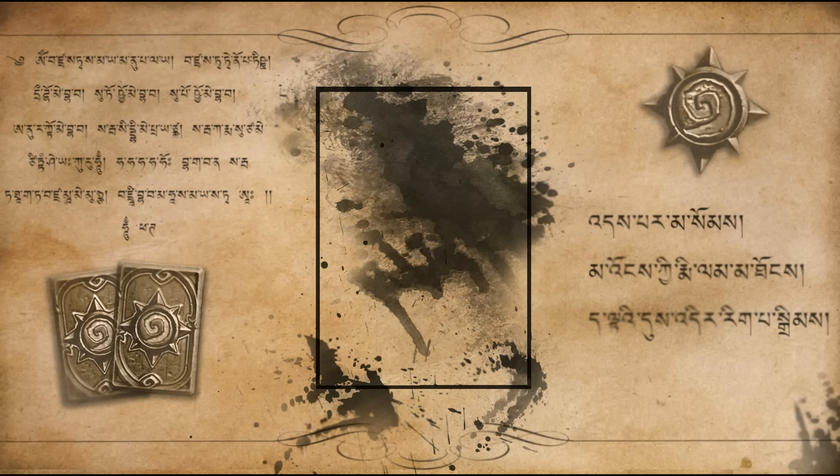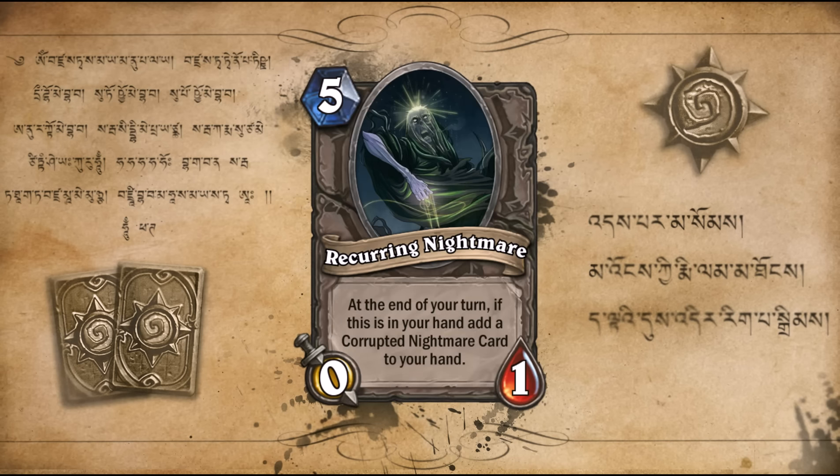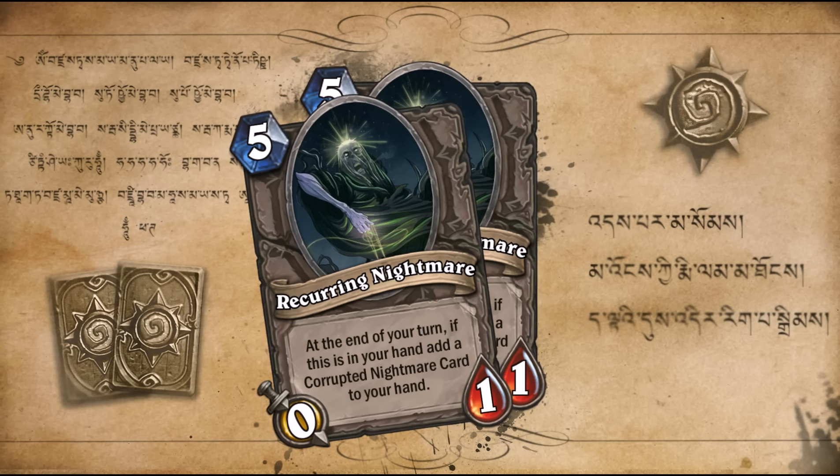On to a really nasty one — it's Reoccurring Nightmare. 5 mana, 0/1. At the end of your turn, if this is in your hand, add a random corrupted dream card to your hand. It can get out of control fairly quickly if left unchecked. You can essentially give your opponent 2 corrupted dream cards by the end of his turn. Double the trouble.